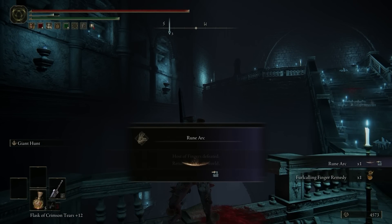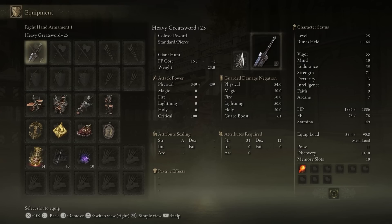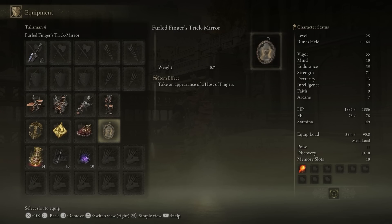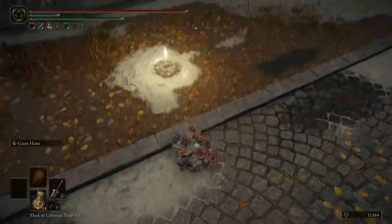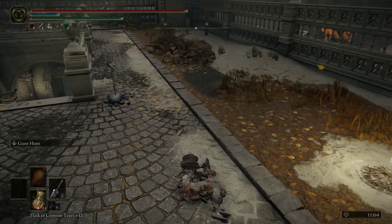Those invasions were still pretty good. So here's the build. We are using a heavy greatsword with 71 strength. That's all there is to it. Nothing fancy, just good old strength. We're using Giant Hunt because that's just good. And we also are using Shard of Alexander. I was also using the Furled Finger Trick Mirror because the thing about this build is, if you lay down on the ground — if you curl yourself up — you just look like plants. A lot of people will ignore you.